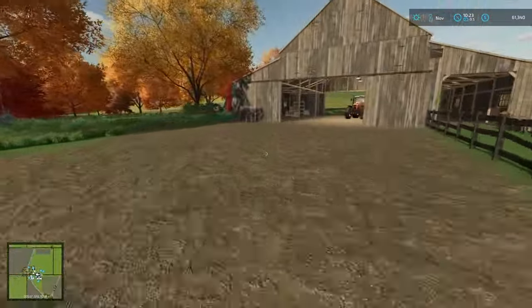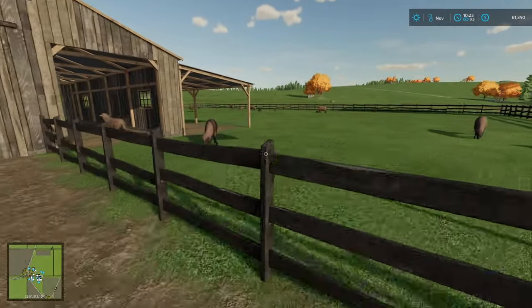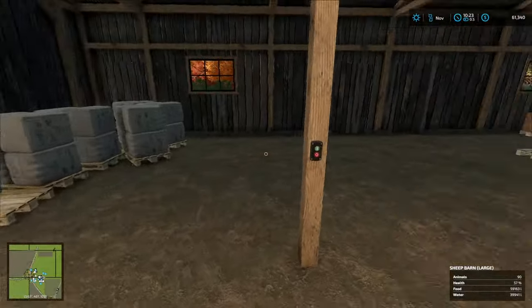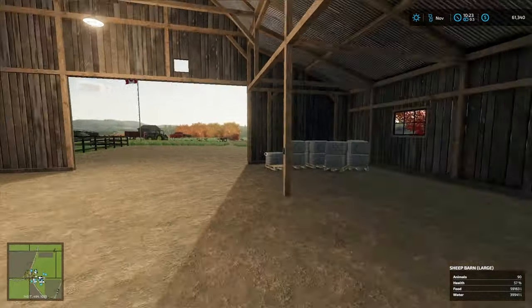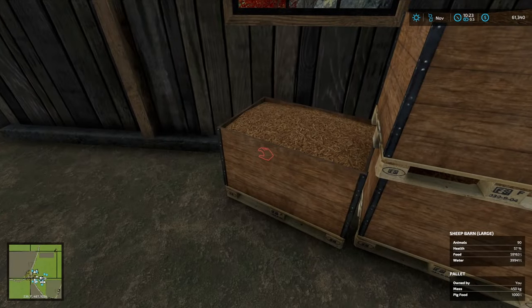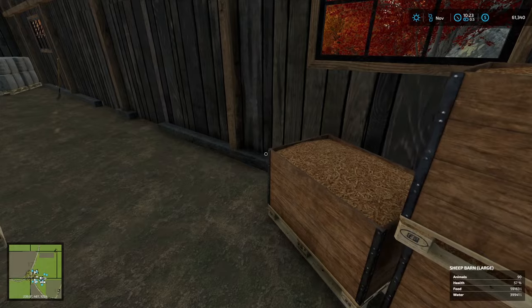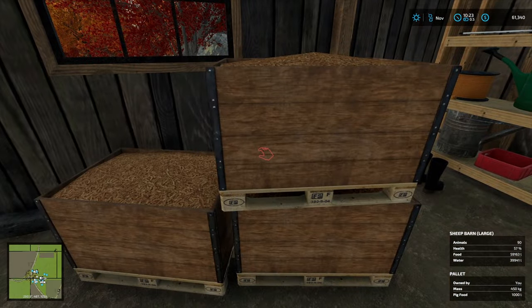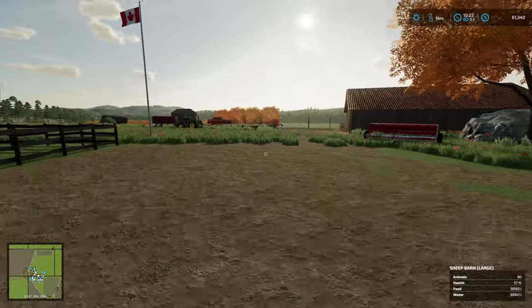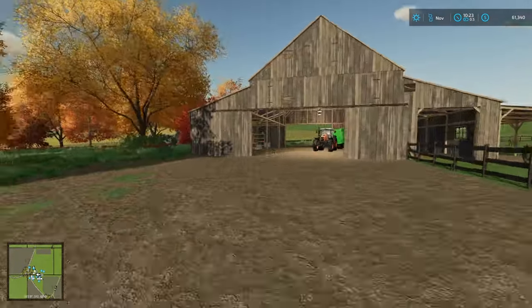I left off with the sheep all in a new pen, so that's good. I've got some wool - I moved some of that over and there's more coming out. I have pig food here which I'm told is actually quite lucrative. We've got 61,000 dollars so we're doing okay.